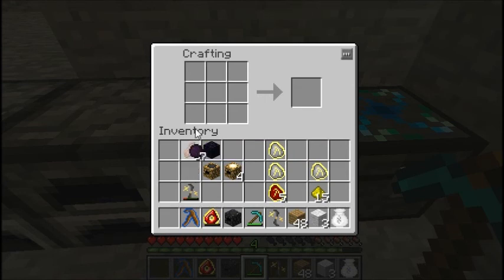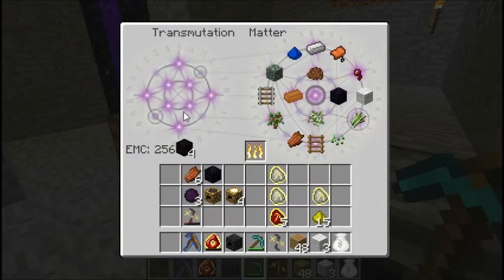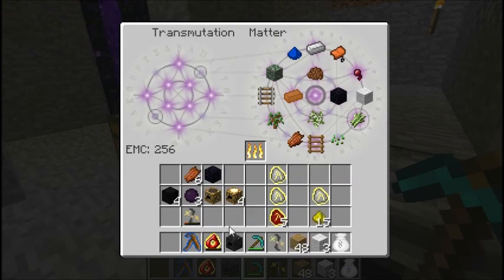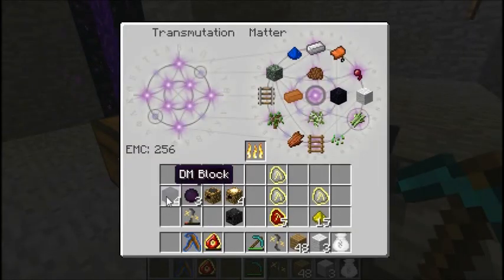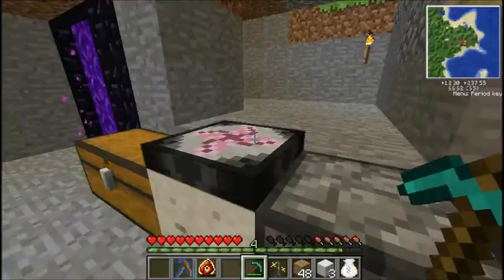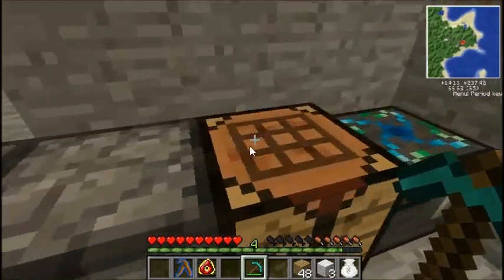Dark matter can easily be turned into blocks - four dark matter together makes one dark matter block. I'm going to teach this to my transmutation tablet real fast. Teach your tablet everything, because it'll make your life a hell of a lot easier. I'm going to transmute this back into dark matter.